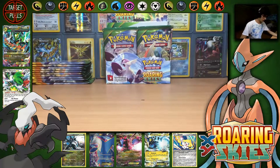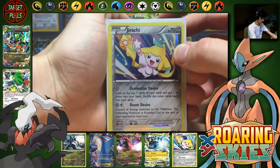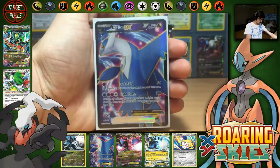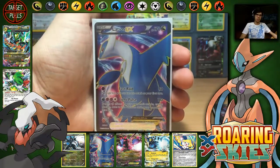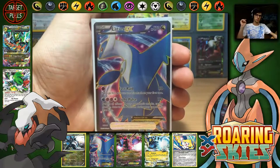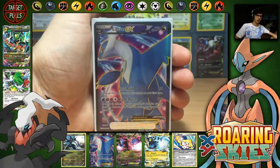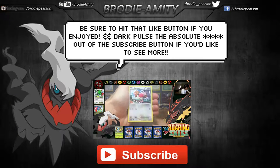I've never seen a regular EX go for so much. Alrighty guys, so the recap for this part — I don't believe I pulled any Reverse Holos, but we have: Jirachi, Zekrom, Shaymin EX, Thundurus EX, Hydreigon EX, and that full art Latios. If you guys enjoyed part one of my Box 6 opening, make sure you hit that like button. Let me know in the comment section, or message me on Twitter, about a cheaper place to buy booster boxes and cases from overseas. If you're new to my channel, make sure you subscribe. I'll see you guys in part number two — thanks for watching!